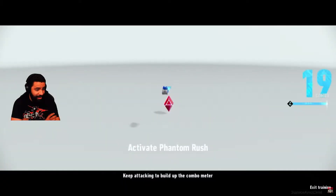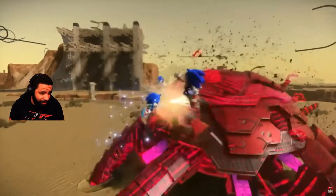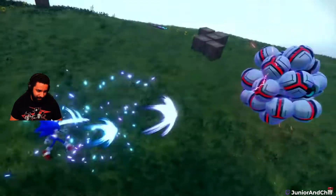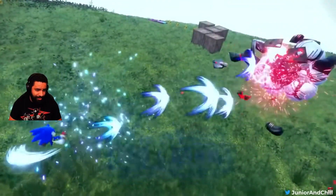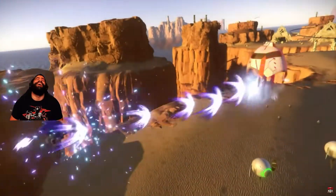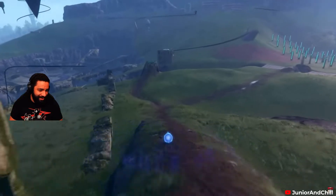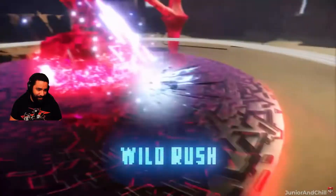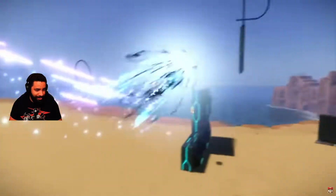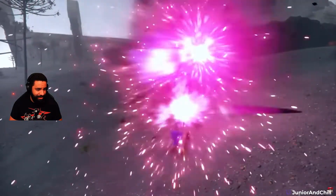Sonic's combo meter will fill up after attacking consecutively. Once the combo meter is maxed out, Phantom Rush is activated and your attack power stays up until the meter reaches zero - that is sick! Deal massive amounts of damage. Sonic Boom - a long-range high-speed kick - and Wild Rush, a zigging attack that sends you crashing into your target. That's actually pretty cool - like a Pikachu tackle. It's a fast and stylish way to hit hard while avoiding incoming fire.